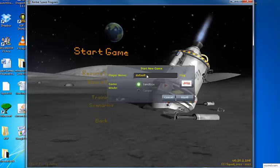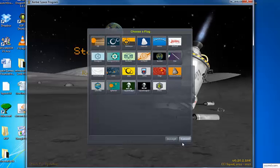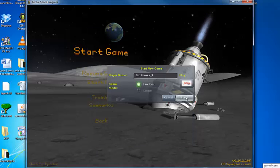But to show what it looks like, I'll just make a new one. I'm going to call this Mr. Eames — you'll put in your own name. I'm going to put an underscore three because I have a couple of other ones already in here. You can only choose sandbox at this point. And if you want to change what your flag looks like — because when you get to the moon you'll actually plant your flag there — you can click on that and pick a different one. When you're ready, press start.